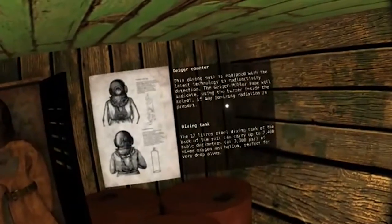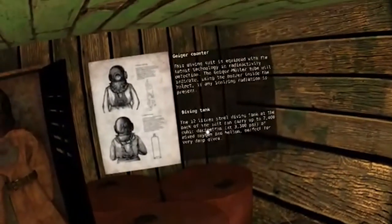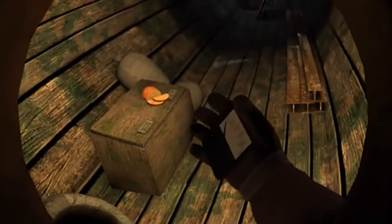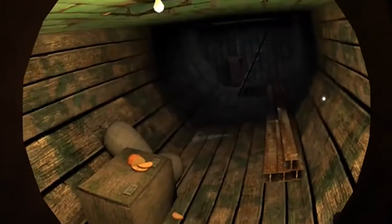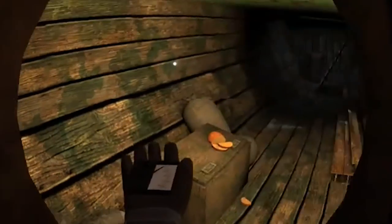Here's the diving suit, and it comes with an integrated Geiger counter which will help us detect the nuclear weapon we are about to find. And this looks very old school — this diving suit, very old school, probably from the 1960s or 70s. It's very cool. Now I have this suit on and in terms of immersion this feels great, especially once you have this diving suit on and you look through this kind of little window. It does feel very cool and I can't wait to jump into the water.